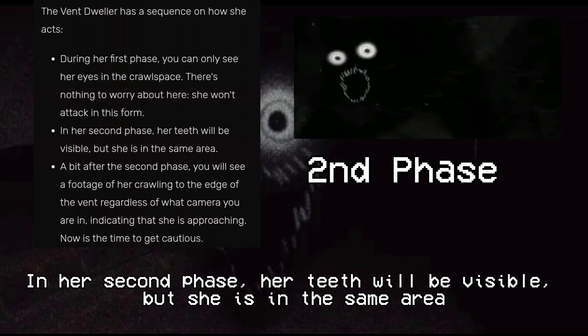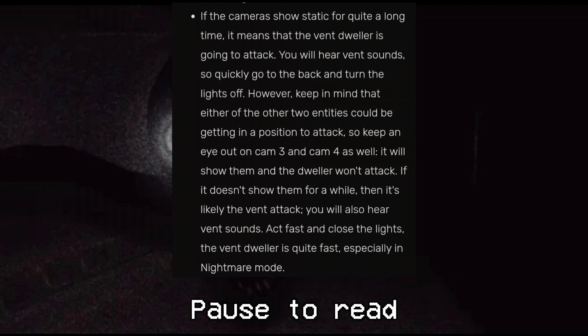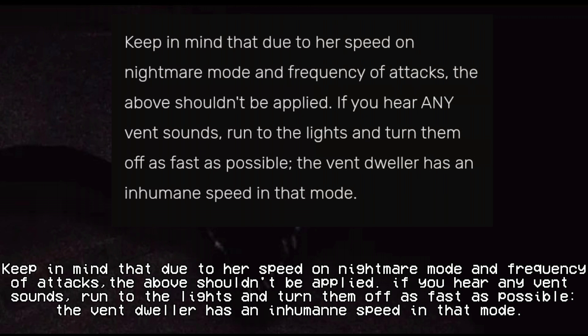In her second phase, her teeth will be visible but she remains in the same area. Shortly after, you will see footage of her crawling to the edge of the vent regardless of what camera you are on, indicating she is approaching — now is the time to be cautious. Going back to Cam 9, you will see the Vent Dweller in her second phase, much closer than before, meaning she is preparing for an attack. She will peek out, reach her arms, and then leave after seeing you aren't there. On Nightmare Mode, if you hear any vent sounds, run to the lights and turn them off as fast as possible, as she has inhumane speed in that mode.